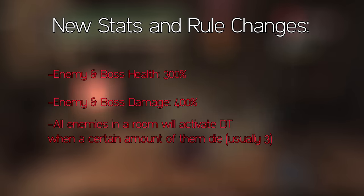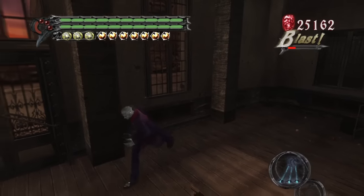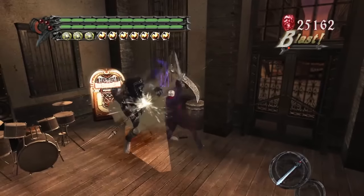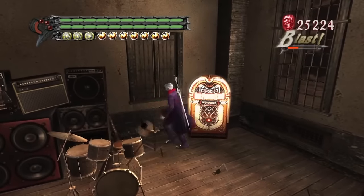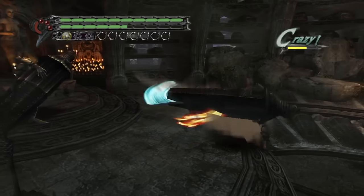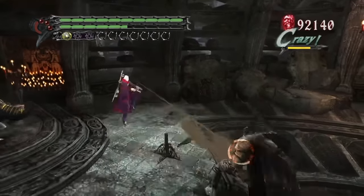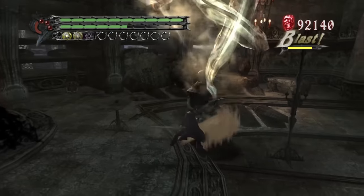The first change is that all enemies in a room can activate DT if you kill a certain amount of them. This means the days of grenade rolling to victory are over, and you're going to have to start distributing your damage evenly if you want to be efficient. Keep in mind the time rule is still in place, so you can't be too slow about getting that damage out either, or enemies will enter DT anyway. It's something you don't feel much for the first 3 missions, but from mission 4 onwards you need to start being mindful of how much you attack every enemy.